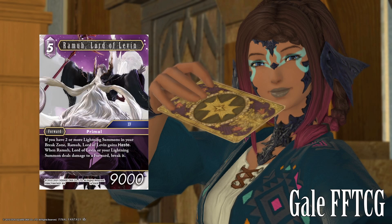Up next, we have Ramu, Lord of Leaven — or Arlul, as me and my friends call it. Five CP, nine K, Primal, Category 14. This is one of my favorite rares in this set. Garuda is a close second, but this one is insane — so many build opportunities, this is a build-around card. If you have two or more Lightning Summons in your break zone, Ramu gains haste. And when Ramu, Lord of Leaven, or your Lightning Summon deals damage to a forward, you break it. It effectively has a death-touch-type thing for those of you who've played Magic.